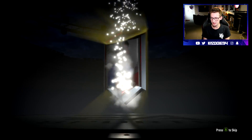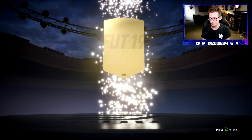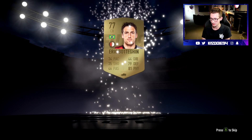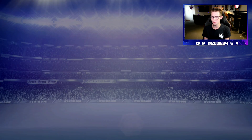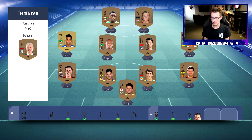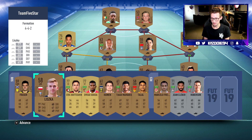We do not get a rare player from my experience with these starter packs, but hopefully we get some decent non-rare stuff. We got Bottagin from Feyenoord — center back, obviously not the greatest in terms of pace, but who knows, we might use him in our starter team.